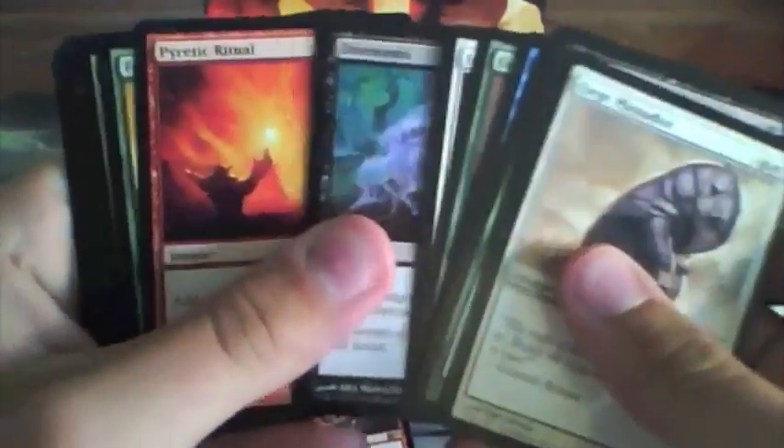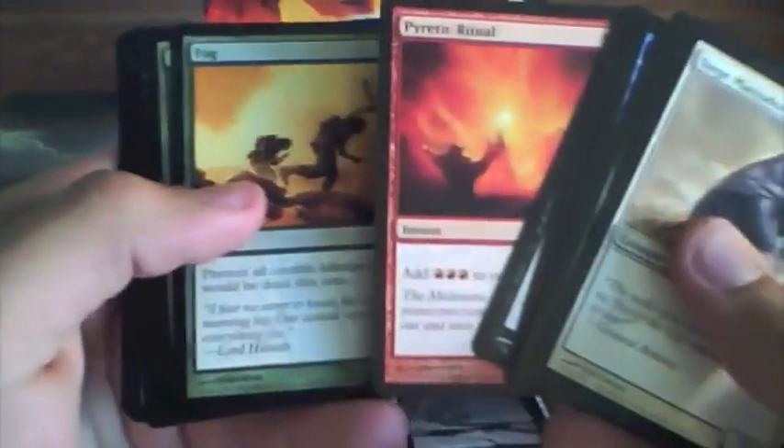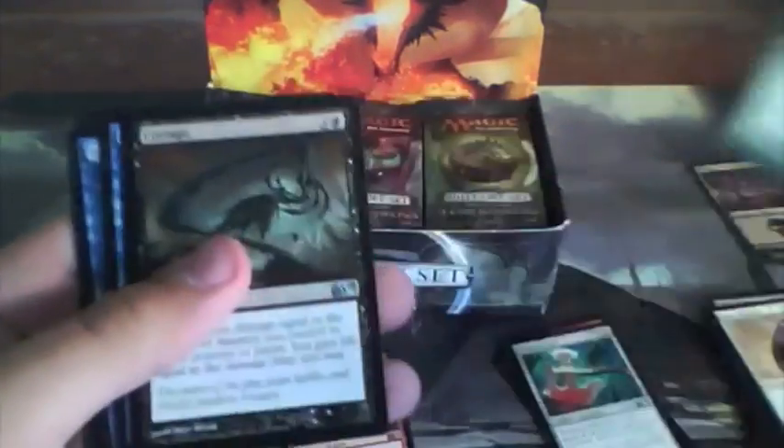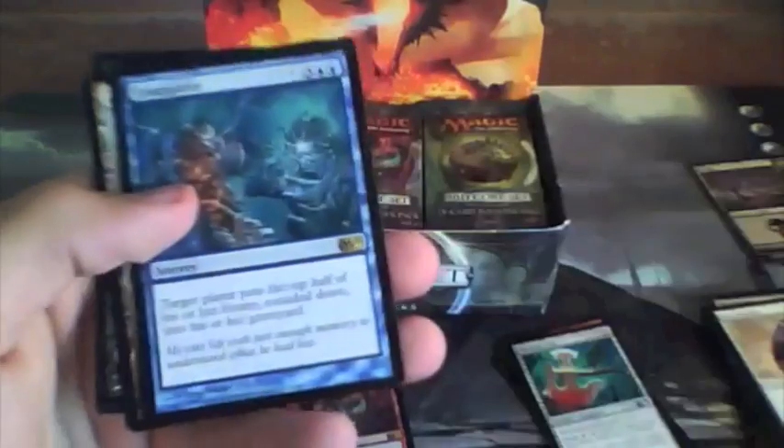Next up: Seize the Mashed — on Quagmire — Llanowar Elves, Gruul's Companion, Augury Owl, Mighty Leap, Giant Growth, Infantry Veteran, Disentomb, Lich's Ritual, Fog. Uncommons: Gruul Pack Leader, Corrupt, Call to Mind, and our rare will be Traumatize.